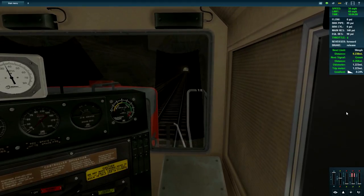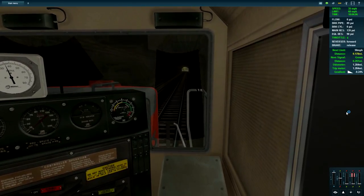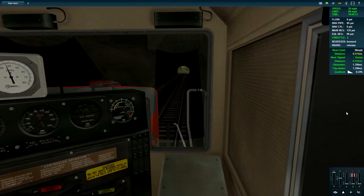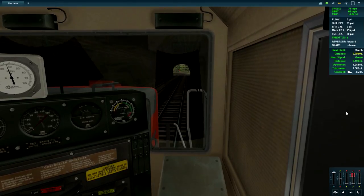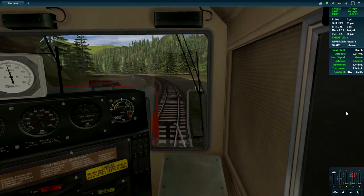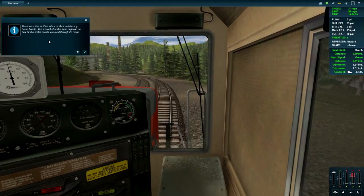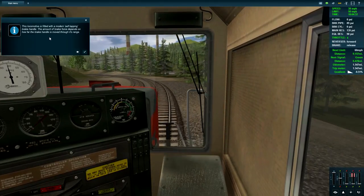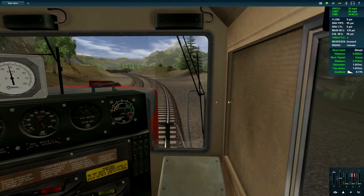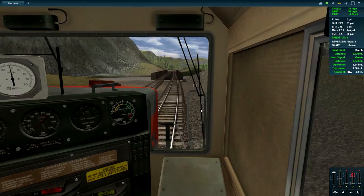Come on, a little more power. You can definitely see the rocking in the train as well. It is currently about 10 o'clock, probably in the morning considering it's sunny. The locomotive is fitted with a modern self-lapping brake handle - the amount of brake force depends on how far the brake handle is moved through its range. There's a 40 mile per hour limit at the tunnel ahead.